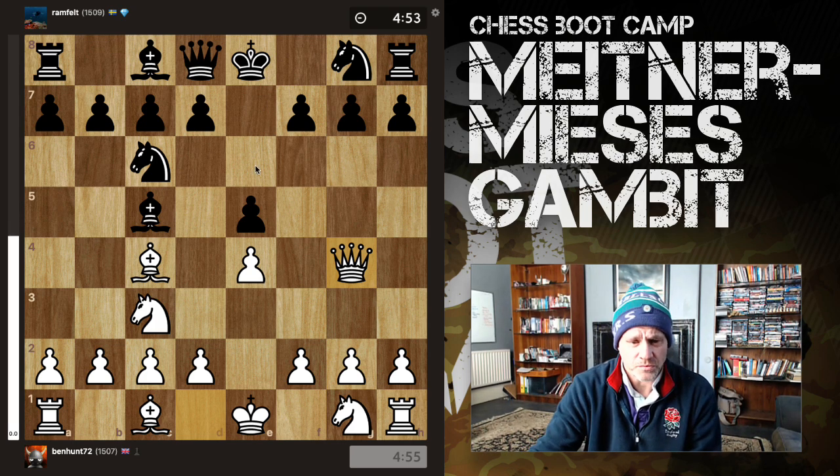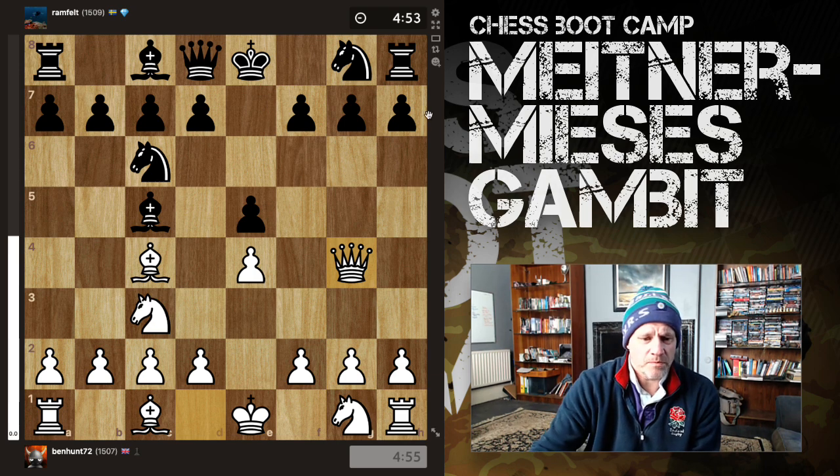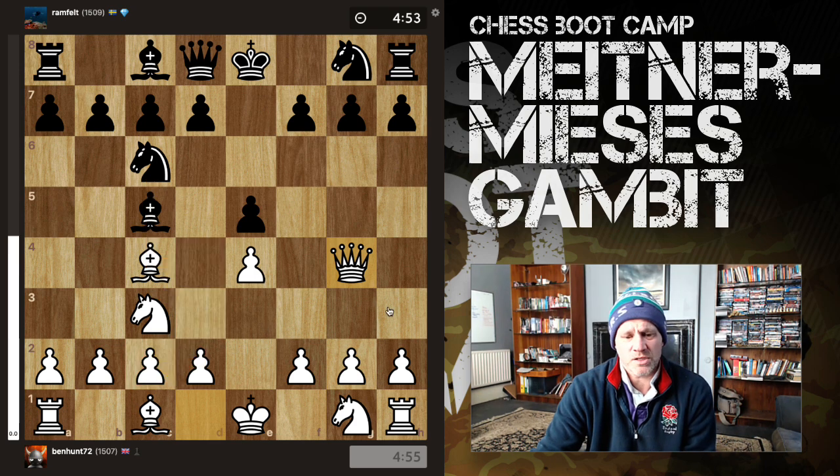The computer disapproves of Queen g4, because it says you can come straight in with this, but then we'll just capture that and threaten the rook. Also, if the Knight comes here threatening the fork, you can just drop this Bishop back as well and defend.